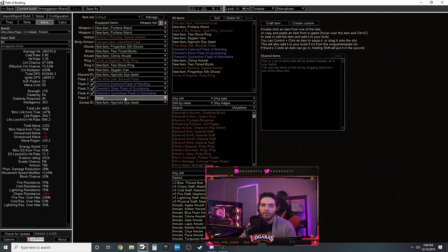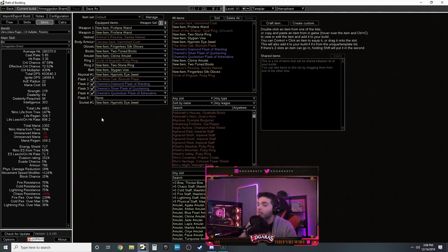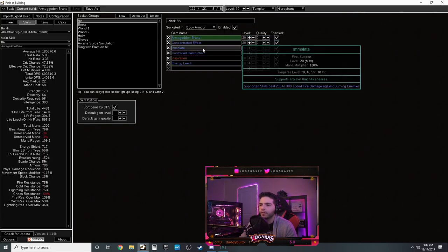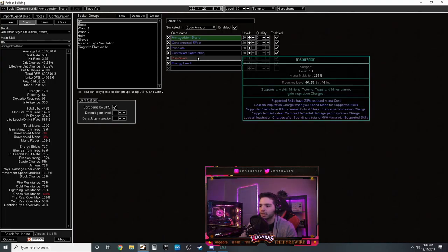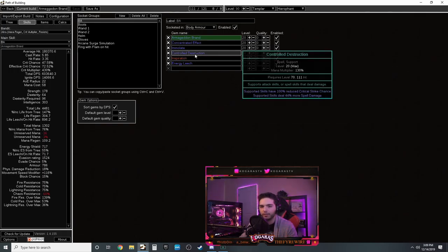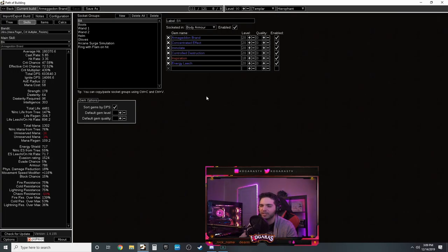Belt: Stygian Vise is best slot - life, resistances, and elemental damage from fossils if you have the currency. For jewels you want crit multi, life, and fire damage to spells - cast speed works too. Wise Oak flask for penetration. Diamond flask for crit, silver flask for movement speed and cast speed, quicksilver for movement, a life flask, and a second jewel socket with fire damage, area damage, or spell damage.